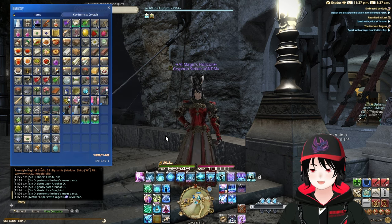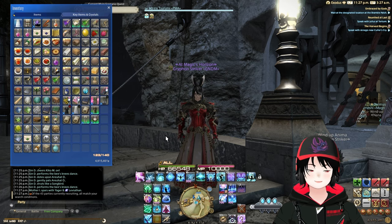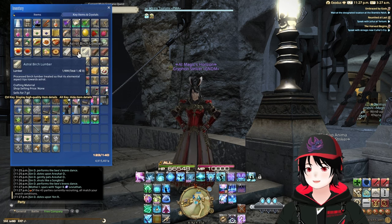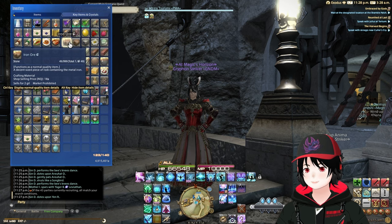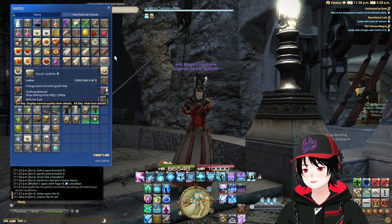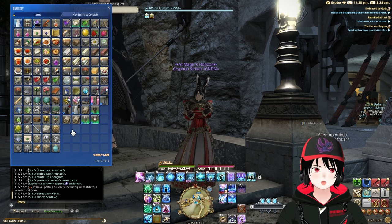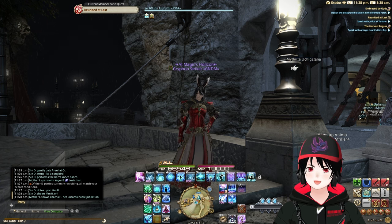Right now I have a bunch of dyes because I was doing a lot of glamming. For crafting materials I'm not using anymore, I'll probably just sell them to my retainer. Some have a little bit of value so I may try to sell on the market board. A lot of it is useless with only one or two of each item, so I'm not too concerned.